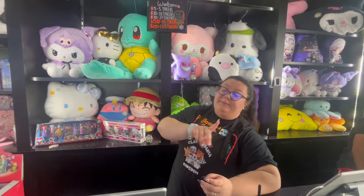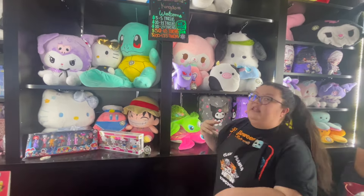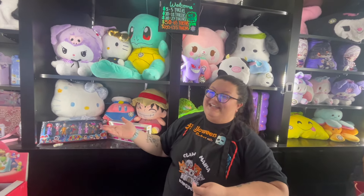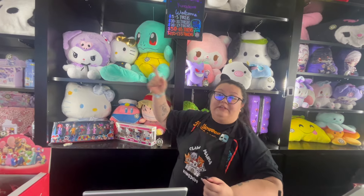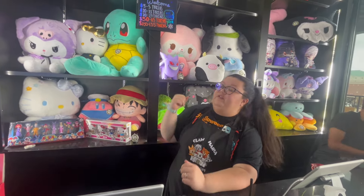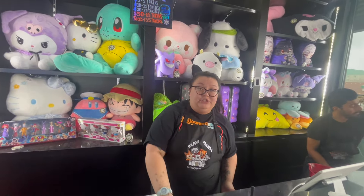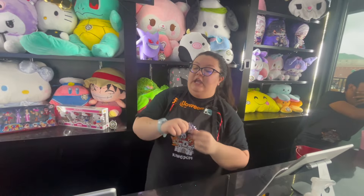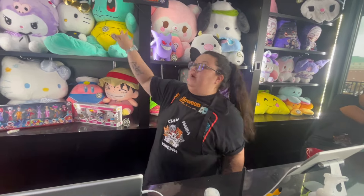Each machine is one token to play, those are the token prices, and behind me is our trade-up system. How the trade-up system works is the number on the item is how many plushies are being traded to get that item. So if it says 25, you need 25 individual plushies. If you don't want to trade up for an item but you have plushies you don't want to keep, you can trade them for kingdom coins. Kingdom coins don't expire, one kingdom coin equals one plushie, and you can basically collect and save up for a big item.